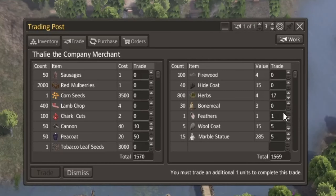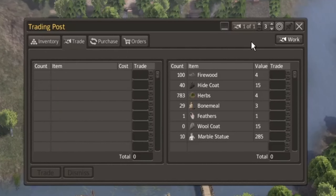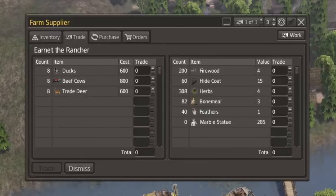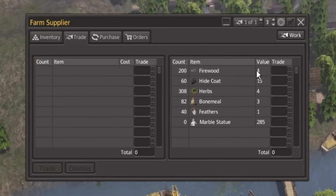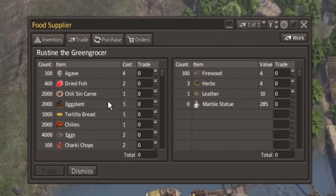I only have one feather. Let's just do one of these, call it good. Next — ducks, beef, cows, trade deer. Ducks are really good but I don't have any stature to find cows, so I'm going to dismiss this one. And lastly we have the food.